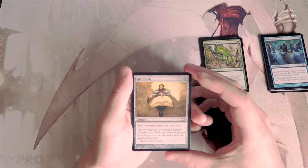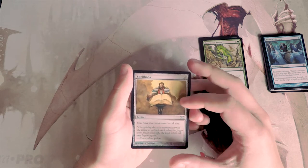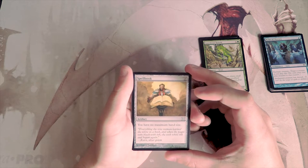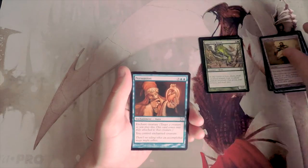Spellbook is a zero-cost artifact — you have no maximum hand size. I don't like this card in limited. It's much more of a constructed card where you can build around it, so for that reason I would not pick it.